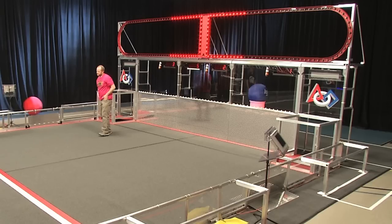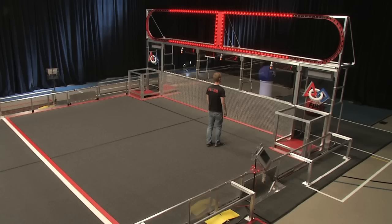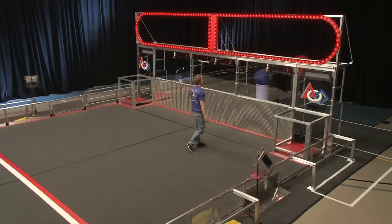During auto, the hot goal is outlined in yellow. The light strings also indicate how many assists the Alliance has earned. For one assist, the inner third of the goals are illuminated. For two assists, the inner two-thirds. For three assists, both high goals are illuminated in the Alliance's color.